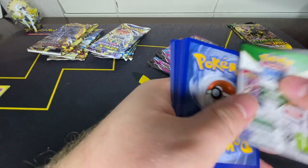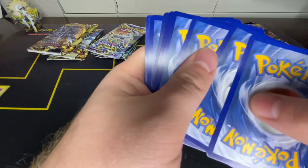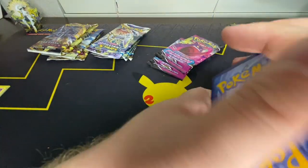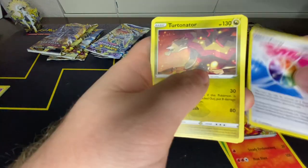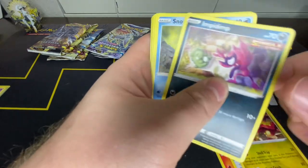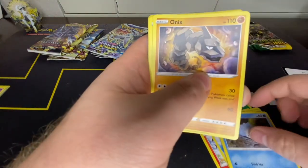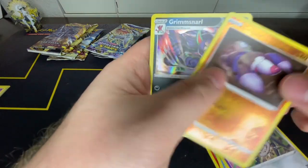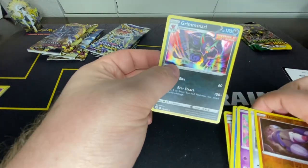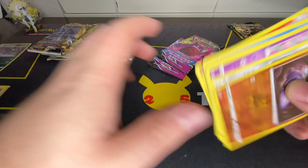Pack two: Grass Energy, Scorch, Fusion Strike Energy, Turtonator, Impidimp, Snom, Onix, Jigglypuff, Durant, Drillbur, and a holo Grimmsnarl. So our first holo of the opening.